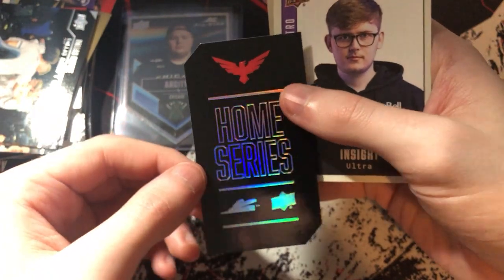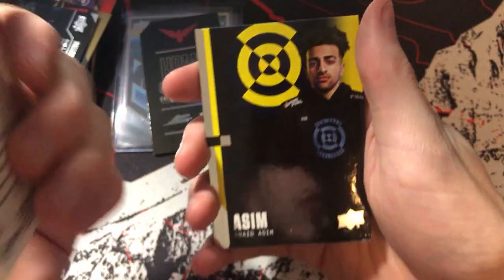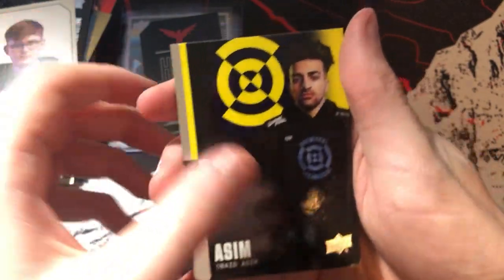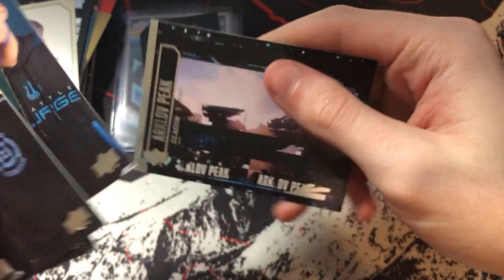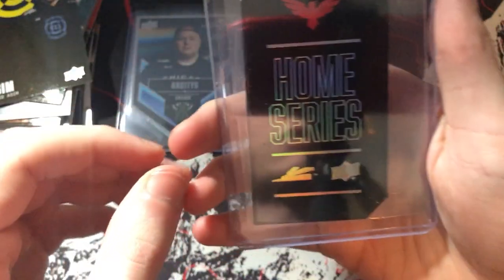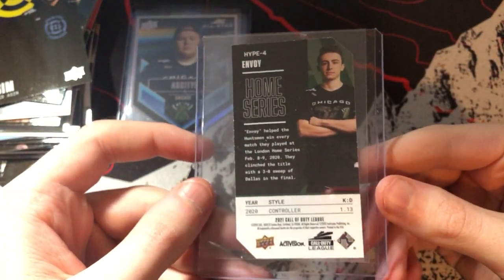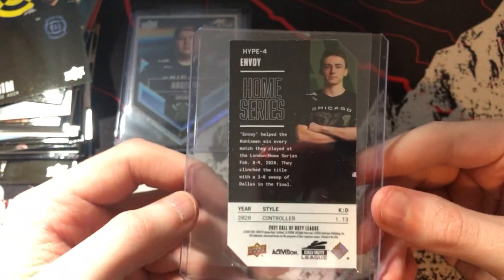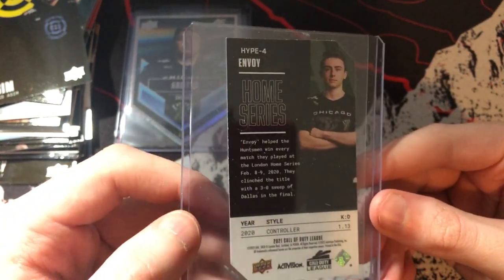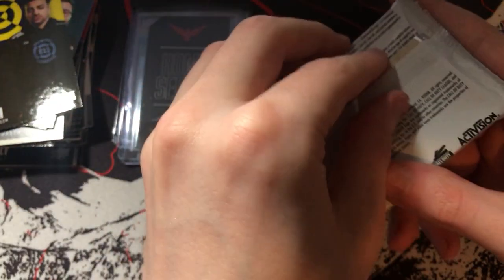The die cut looks like it says 'Hype 4' at the top — it's an Envoy Hype die cut from the London home series. Die cuts obviously have non-standard cuts so they stand out. Also pulled an Octane Arcitys Love Peak card. I'm not sure why it says 'controller' on the card since they only play controller anyway — kind of interesting. Three packs in and we already have so many cards; I might have to build out an entire set with a binder.